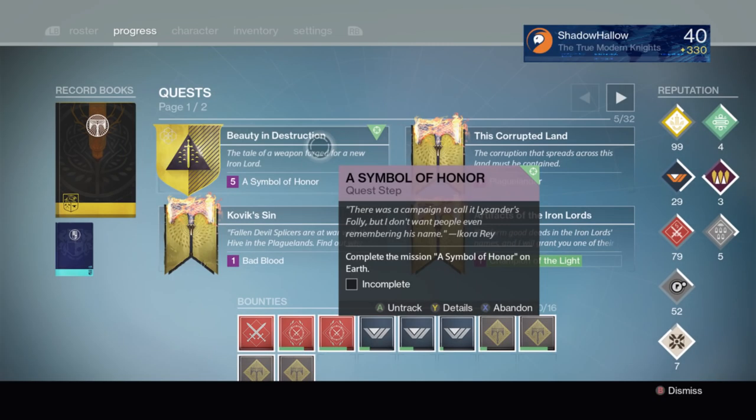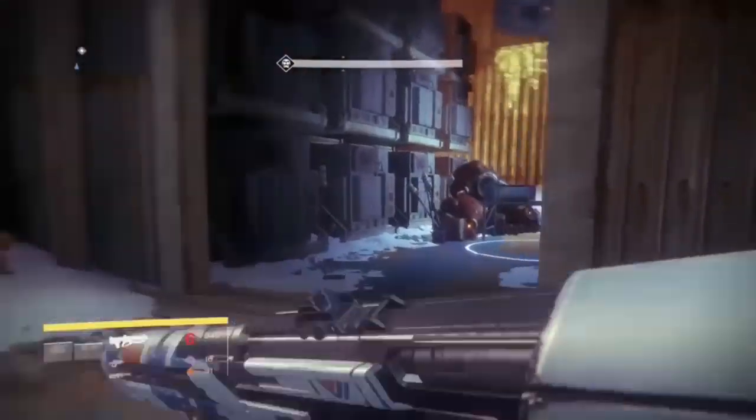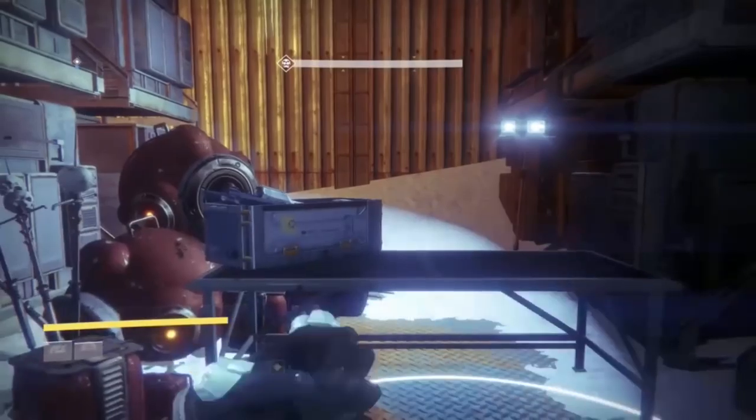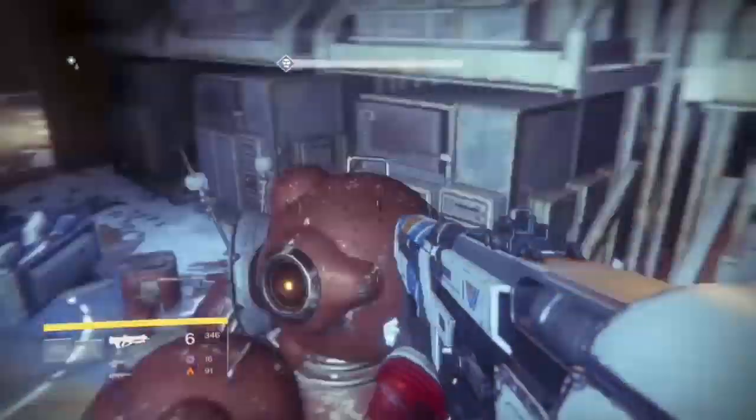After you have collected all these clusters, you are going to be prompted to go back to the tower and talk to the vendors. After that, the mission 'A Symbol of Honor' will begin, which has you go down into Skyshock and stop the Fallen from attacking the city. You will actually be given the Gjallarhorn — it's probably pronounced Gjallarhorn, but I always called it the Gjallarhorn, so I'm going to continue calling it that.